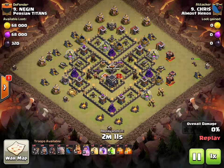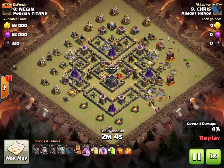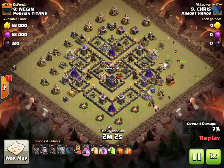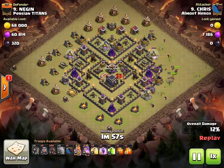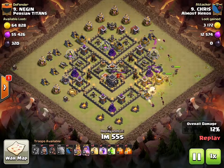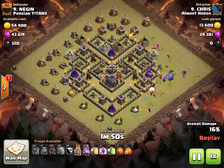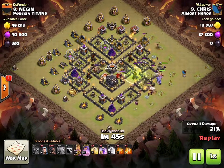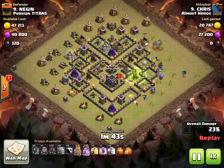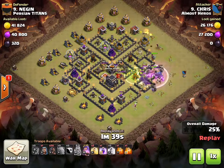The queen is up top and here come the bowlers and some wizards for the funnel. It's a pretty thick base so it's kind of hard to funnel. He actually had a wall breaker fail — he put the wall breakers a little too close to that wizard tower fire. So he's not going to put the jump on the outer wall; he's just going to let them break through and place the jump on the inner wall.